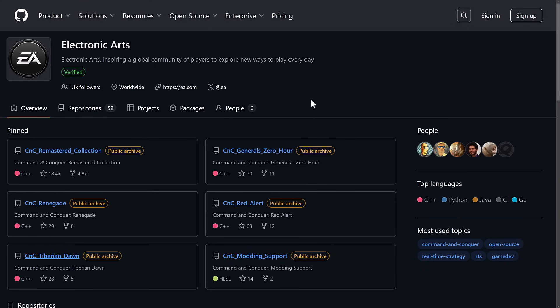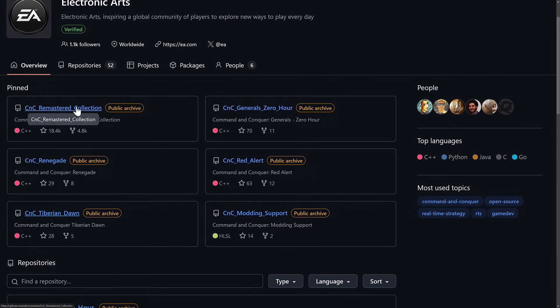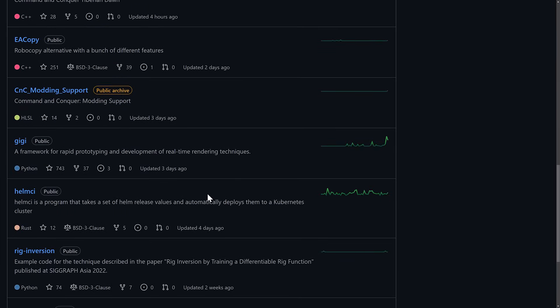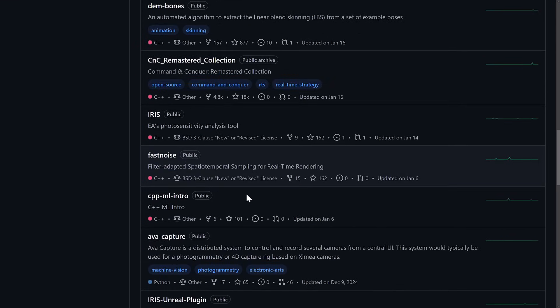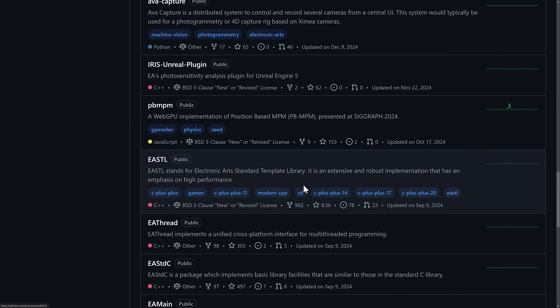It is all available online. You can check on the GitHub repository for Electronic Arts. You're going to see they have now added CNC Remastered Collection, CNC Generals, Zero Hour, Renegade, Red Alert, Tiberian Dawn, modding support, and so on. They've actually got a ton of repositories. You're going to find there are some very interesting repositories that EA put out, one of the top being their STL libraries — the EA STL — being one of the most commonly used STL libraries in the world of games.